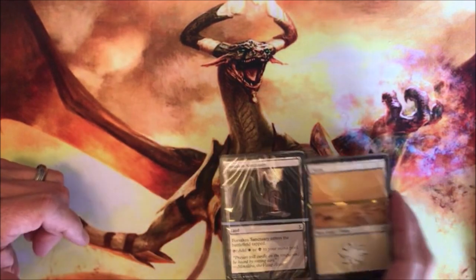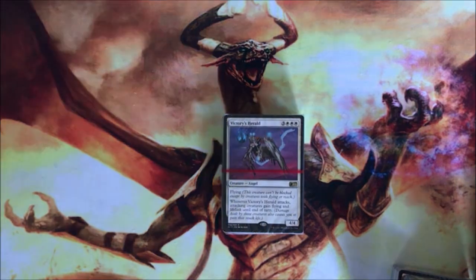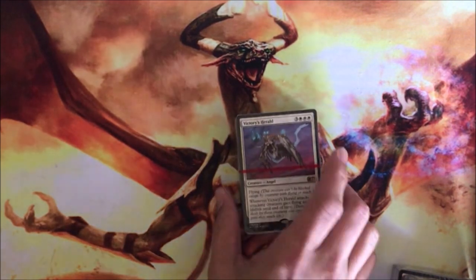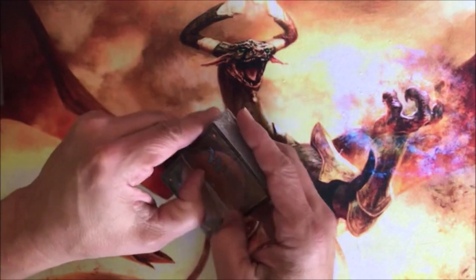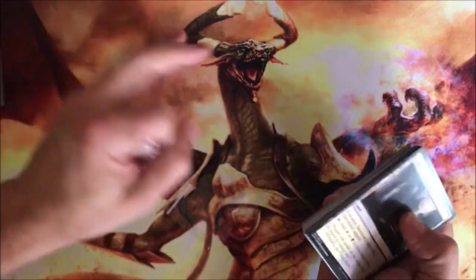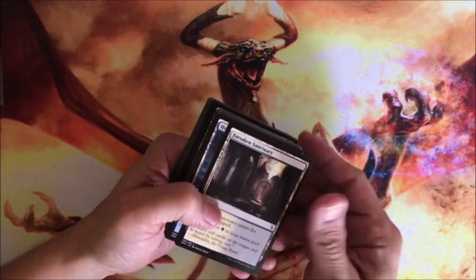You're going to have about 80 lands. The rares in this one — because there are always kind of rares — are from the Welcome Deck 2017. Victory's Herald on top there. They never put a full playset in here; you never get four of a kind or anything like that, except for maybe these dual lands.